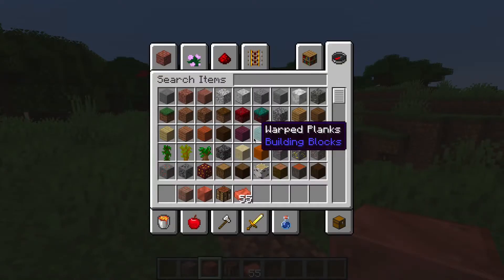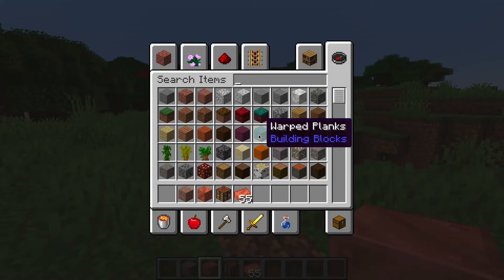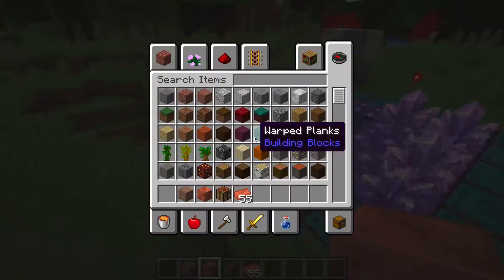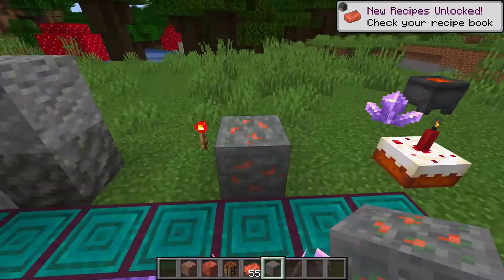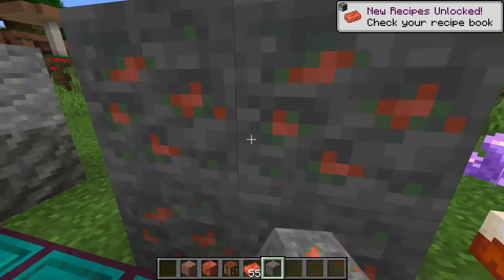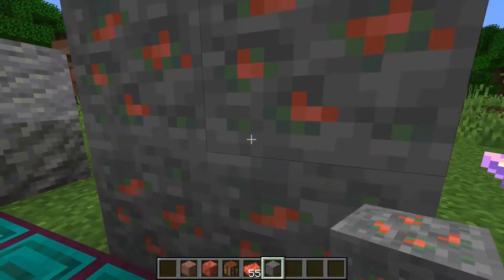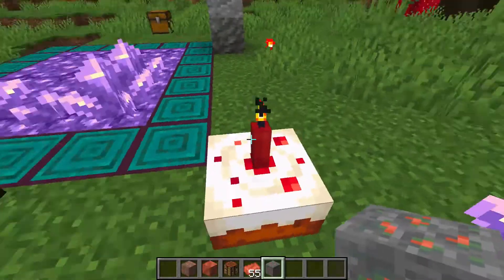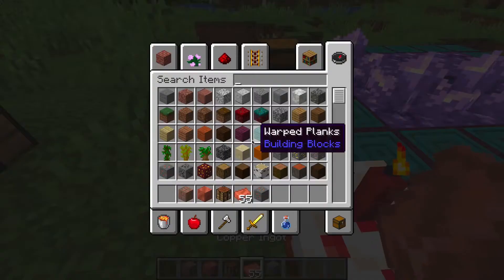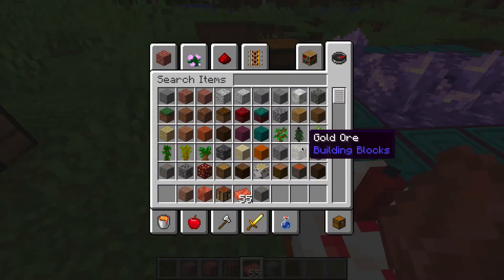Here's what the copper ore looks like - it's pretty different, pretty obvious how different it is. It stands out in the crowd. We smelt the original copper ore to get a copper ingot, and of course you need to do that with a furnace or a blast furnace.